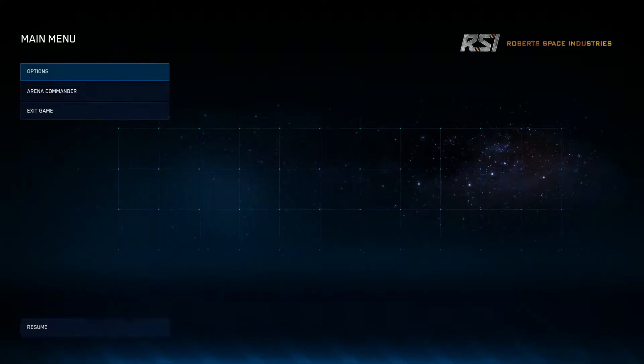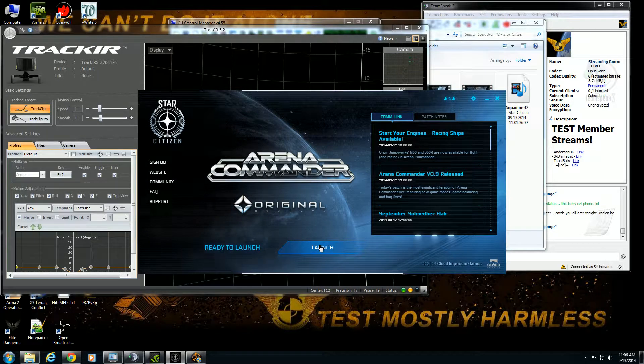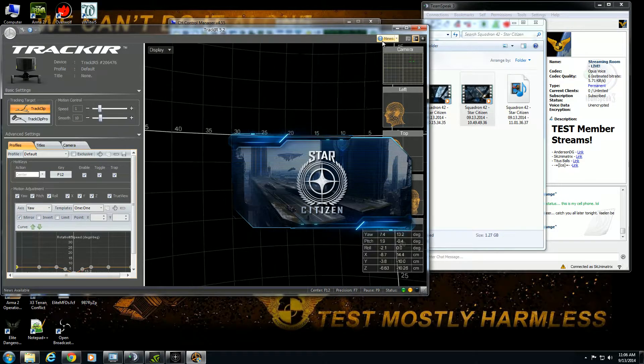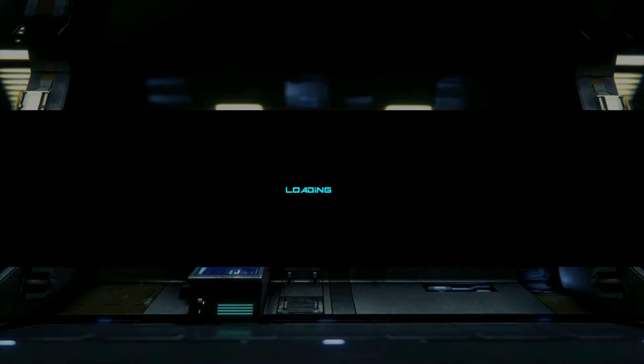I'm going to try exiting out and reloading Star Citizen to see what happens, because TrackIR was working and now it's not. I'm getting dual lights on the TrackIR now — before I was just getting one. So maybe it's recognizing it this time. I don't know why it wasn't before, but let's see if it loads in here.